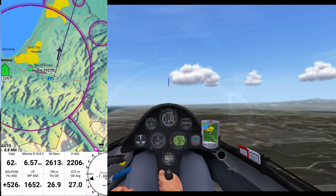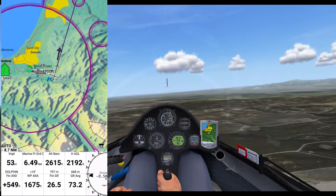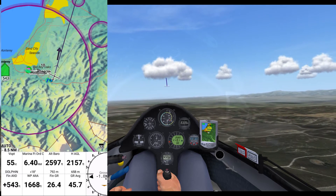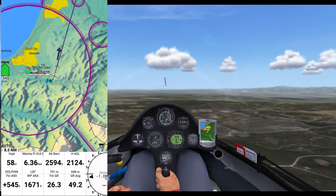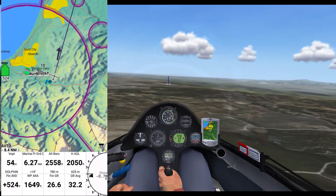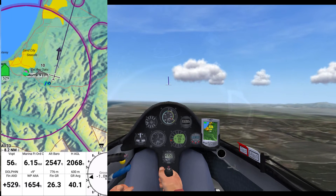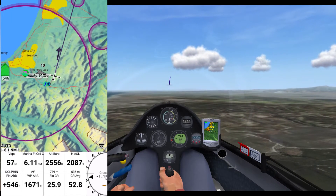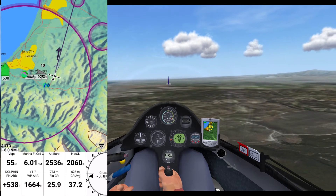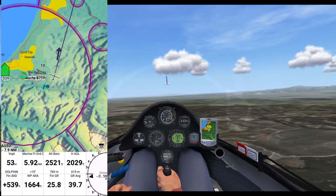Okay, actually we're at final glide mode because we can make it. The data boxes I've got set up: on the top row, what speed I should be flying at optimally — so I'm a little slow, trim down a little bit. Next one over is the distance in nautical miles, 6.2. Then current altitude and height above ground level. On the bottom row, final altitude — that's how many feet I will have when I arrive over my waypoint, which is the airport Marina that we selected just a few minutes ago.